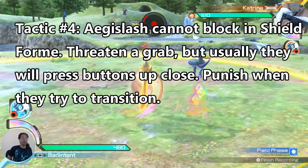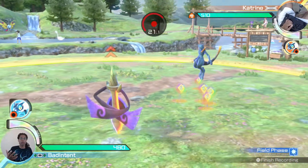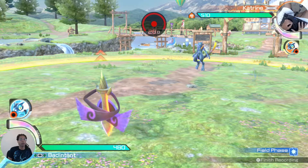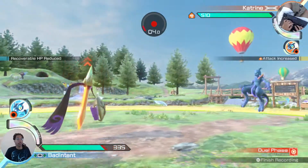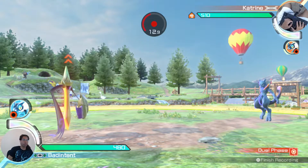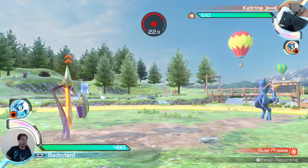The main thing with Aegislash is you want to bait out the shield form — throw some side Y's, miracle eye them, and see if you can forward Y to punish. When you get them into shield form, get close to make them want to pop out of it. If they never press any buttons, you can grab them, but they're almost always going to press something. That's when you want to jump away and get them to throw out the laser or other moves, and if you can jump over those and they transition out, you can hit them during the transition. Honestly, even I have a lot of work to do dealing with Aegislash in field phase, so I'll be getting in more matches and updating this guide in text as I learn new things.